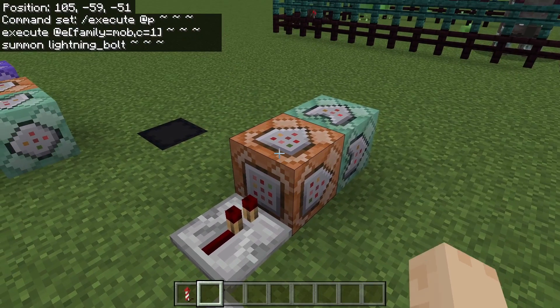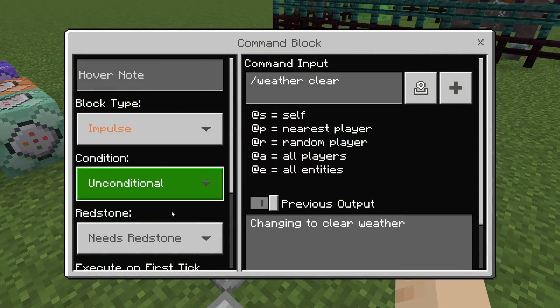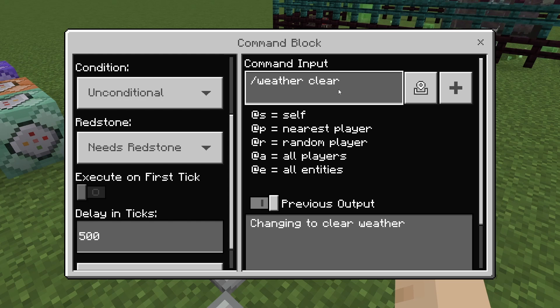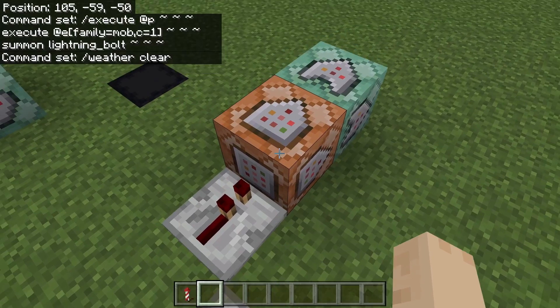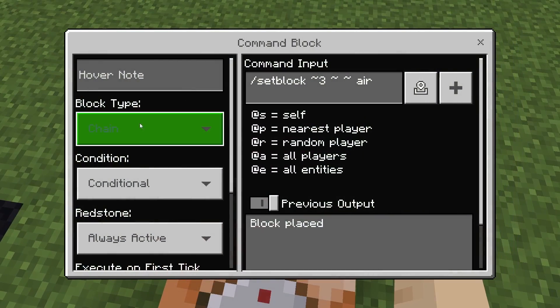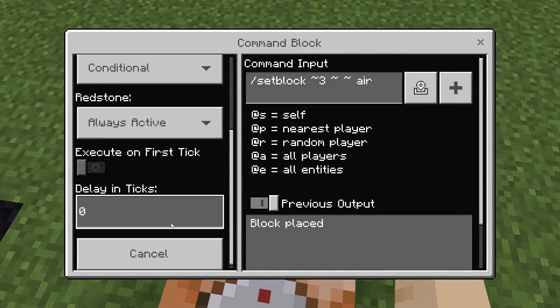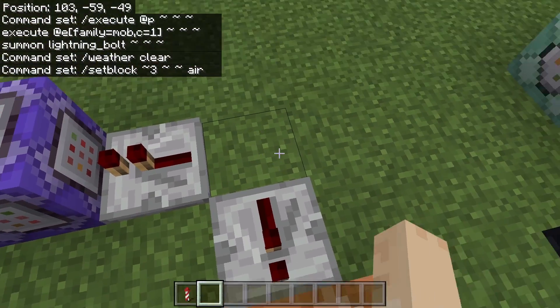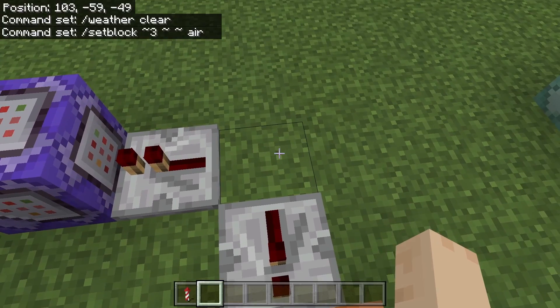On the other side, again no delay on the comparator. We have a 500 tick delay on this command block, and it's going to be /weather clear — it's going to change the weather back to clear. Then this one here is chain conditional, always active, with no delay in ticks: setblock tilde 3 tilde tilde air. That's actually going to be the same block where the redstone was, so that'll replace it and turn off the effects.